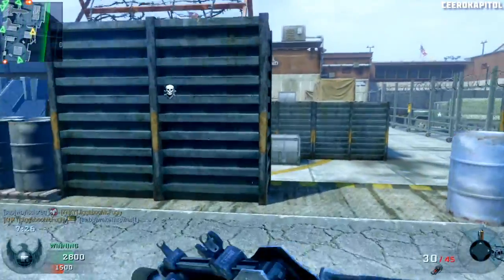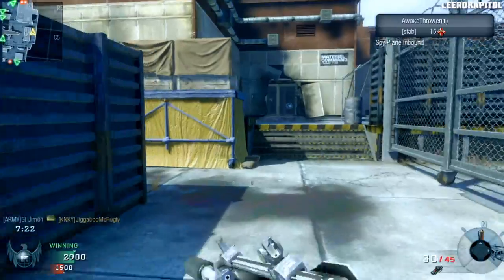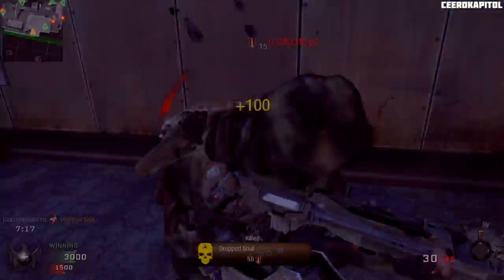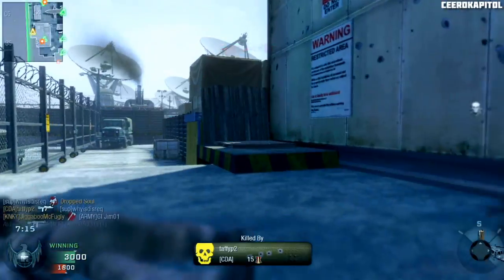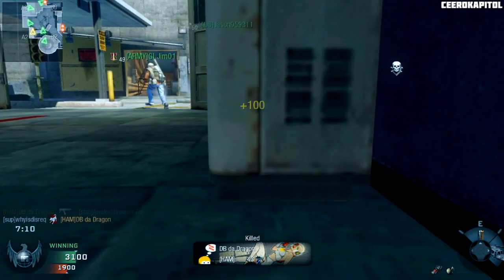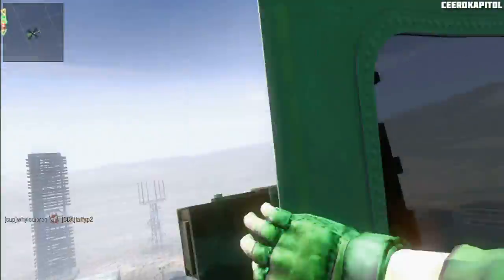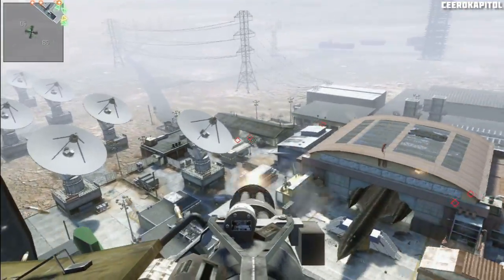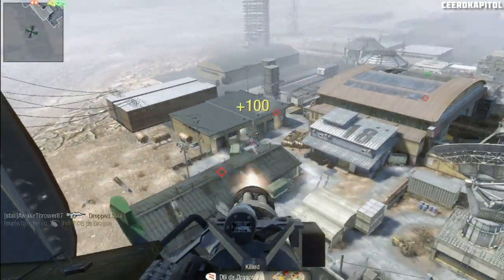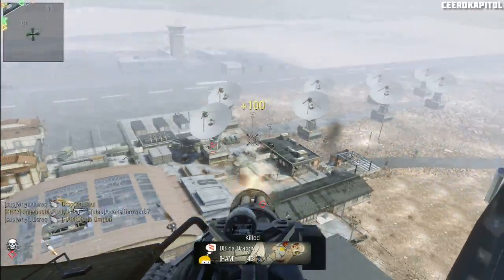General tips for this map: you want to run around in a circle and stick to the edges of the map. That way you can eliminate much of the possibility that you're going to get shot by a camper. You do eventually want to make your way to the Hangar 18 building, but check to make sure it's actually safe to go there first. If you do go there, control the Blackbird and you'll get a lot of kills — guaranteed.